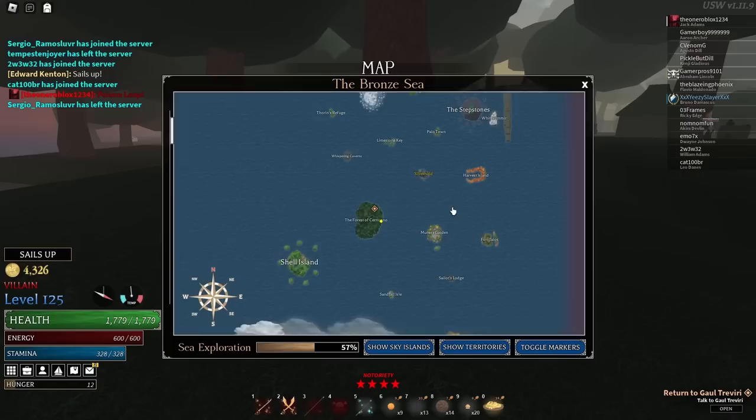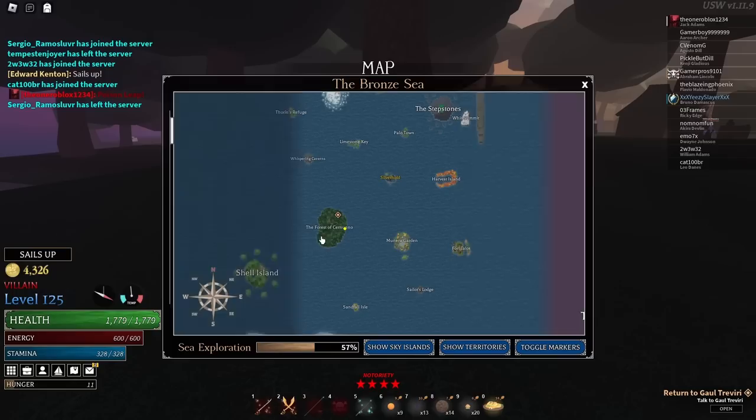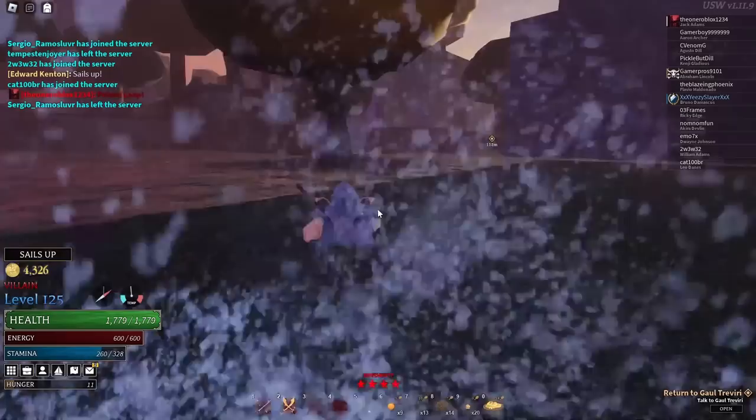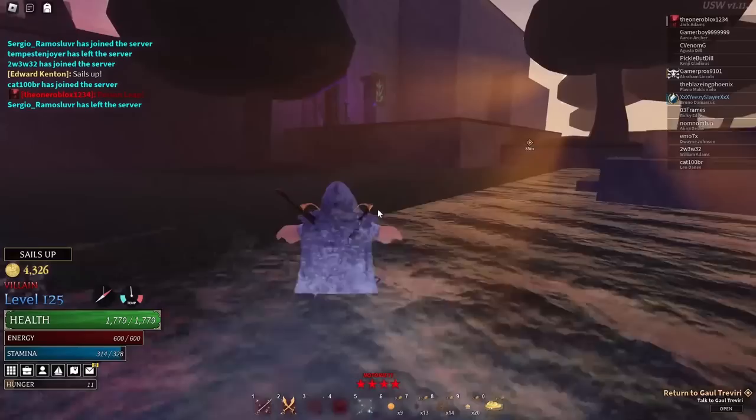Alright, so the first thing to actually obtain this armor and the weapon is you're going to have to go to the forest. It's right by Silverhold, kind of in this general area. If you don't have it unlocked or you haven't been here, obviously there's going to be a cloud around it. It's right by Silverhold in this general direction — it's in the southwest of Silverhold. So once when you're here, you're just going to want to follow me. You pretty much go right over here to this little campsite thing.